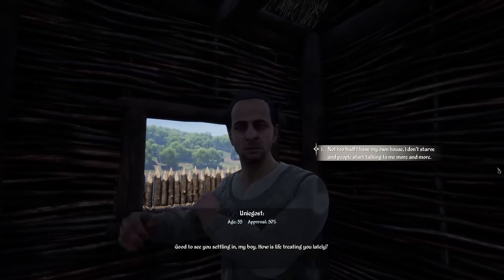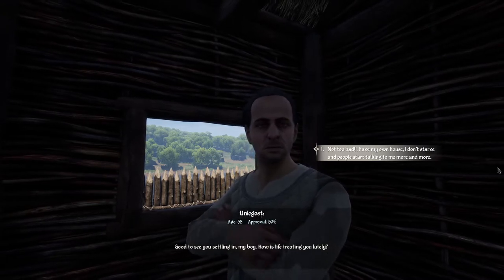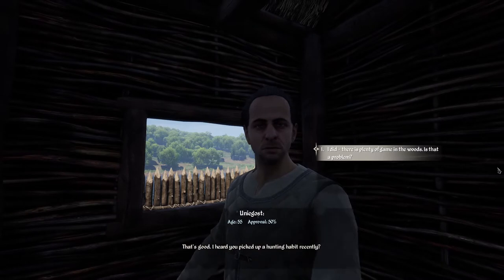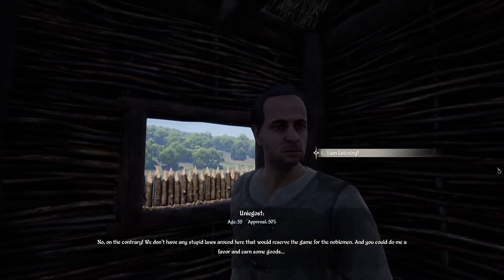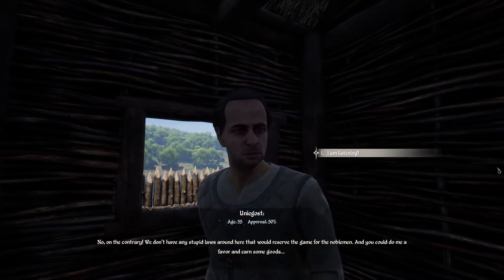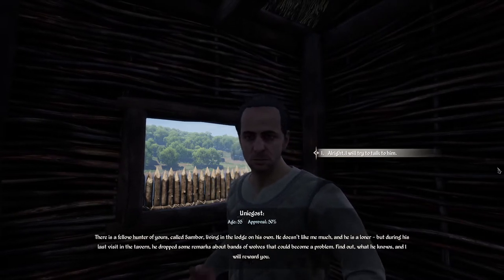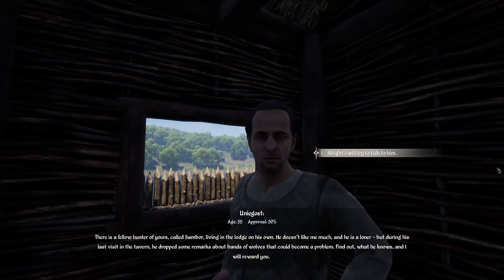Unighost says: 'Good to see you settling in, my boy. How is life treating you? I heard you picked up a hunting habit recently. There's plenty of game in the woods. We don't have any stupid laws around here that would reserve the game for the nobleman, and you could do me a favor and earn some goods. There's a fellow hunter called Sambur living in a lodge of his own. He doesn't like me much and he's a loner, but during his last visit in the tavern he dropped some remarks about bands of wolves that could become a problem. Find out what he knows and I will reward you.' Alright, I'll try talking to him.